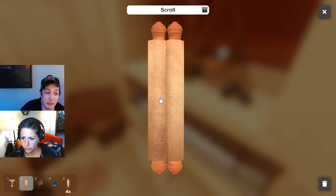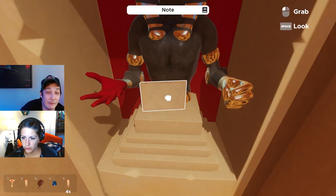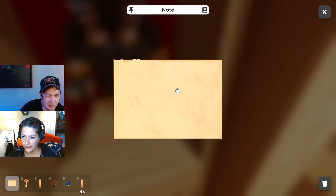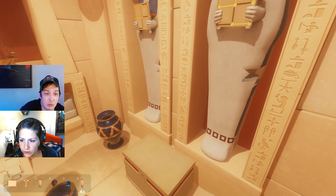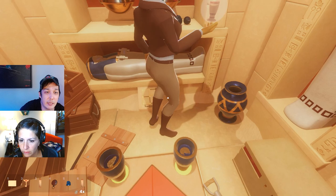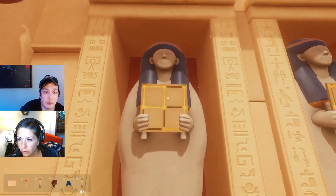You did? Did you get a scroll? No, I found a note. Should I read it? Yeah. 'I have stumbled upon these mummification jars. As I understand, they represent four sons of Horus.' I feel like this should go somewhere, man. Whoa whoa whoa - look at this! Look at what these people are holding. 'Square with a lip' - that's what that thing says, that's changed.